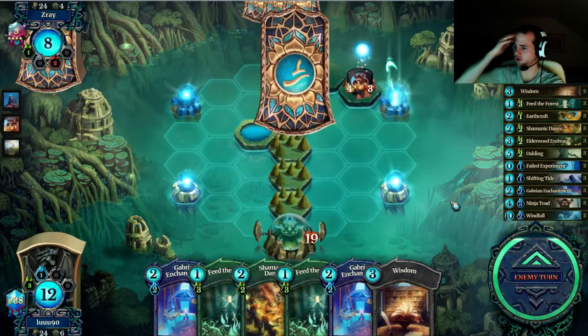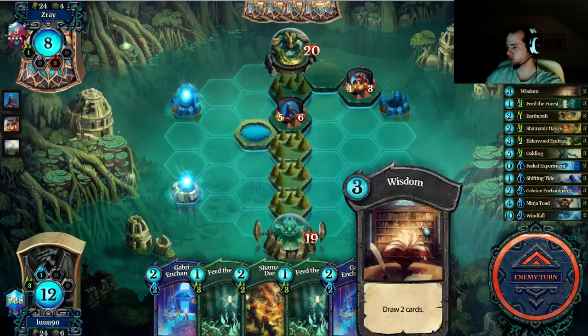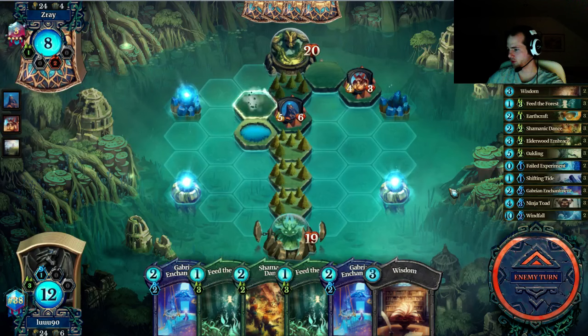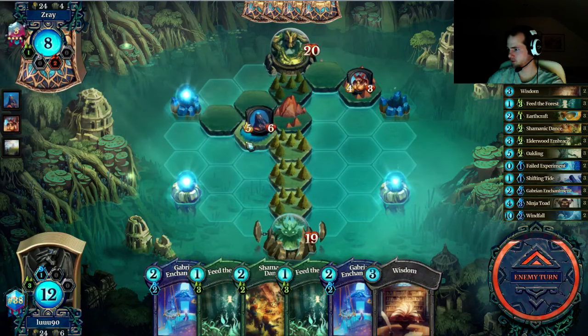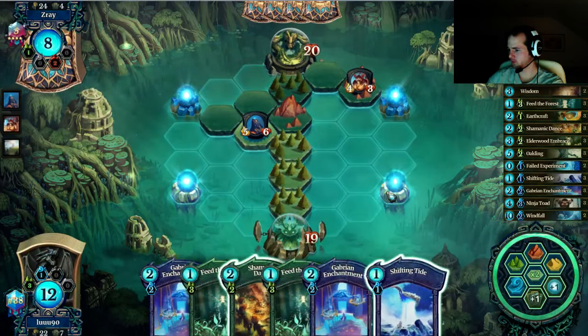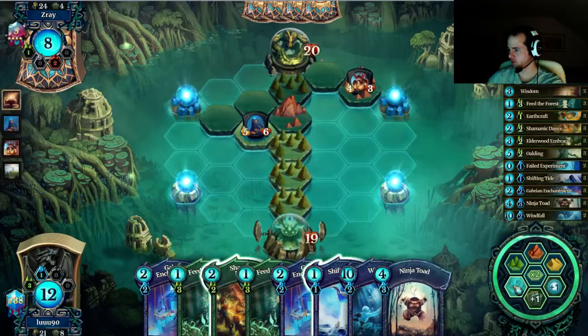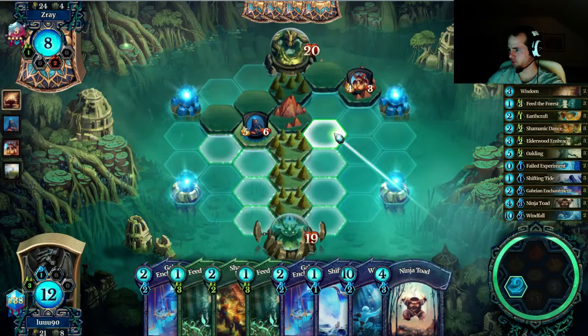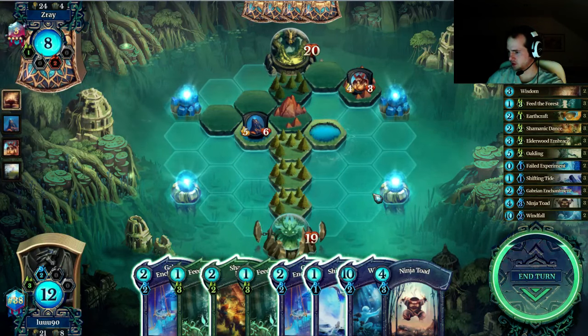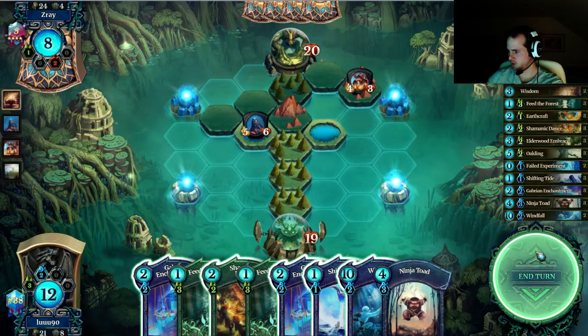I want to be able to windfall next on it. It would be sweet to windfall into earthcraft into another windfall — stuff like that. Yeah, probably stepping on it makes sense. It's definitely wisdom here. I just want a windfall but no earthcraft, so it means we can block with a green creature.